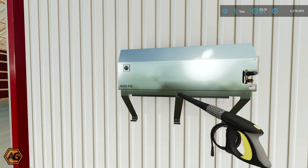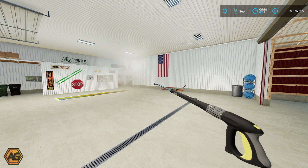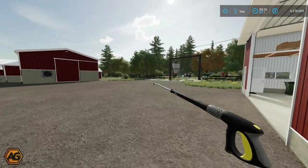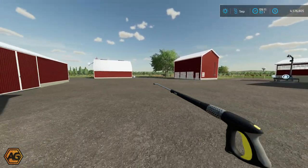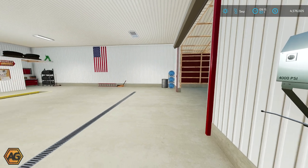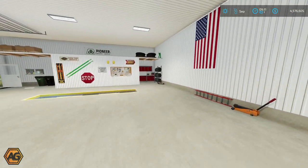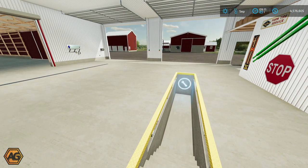Let's take a look at the pressure washer. Bring your vehicle in here - got the drainage grate down the bottom and you could wash your vehicle, or bring it out into the yard and wash down in front. Very nice. It does have the restrictions on the hose length that has come with the game, which I'm not a fan of. I think I liked how it was in FS19 where you got to the length you could go and it stopped working. It does stop working in 22 as well.